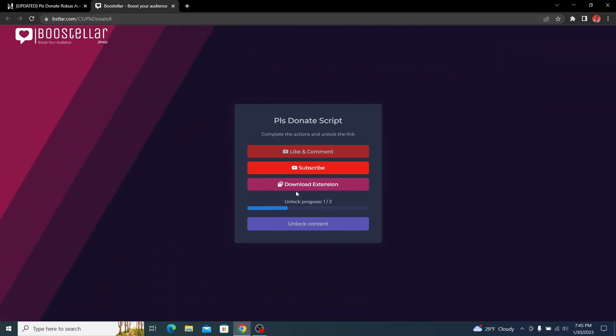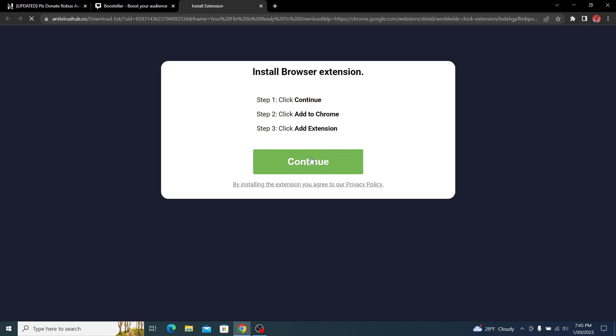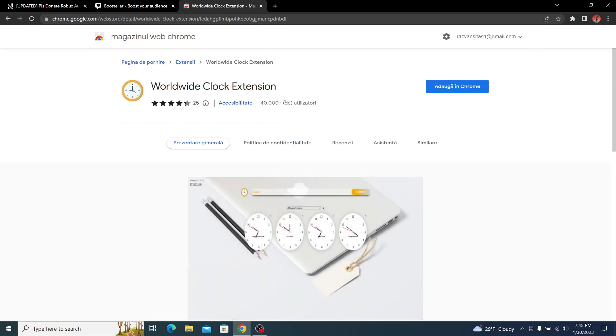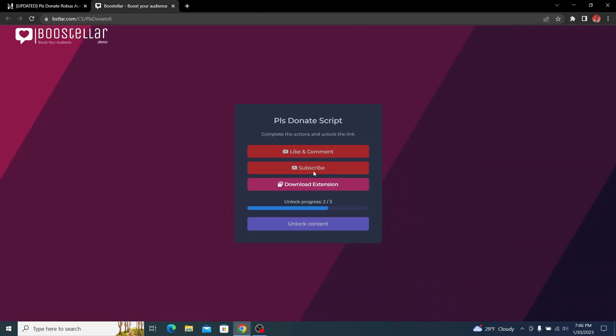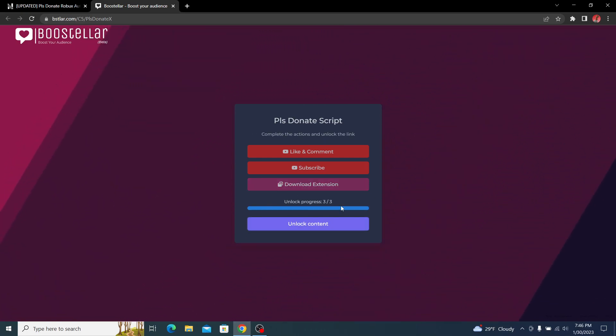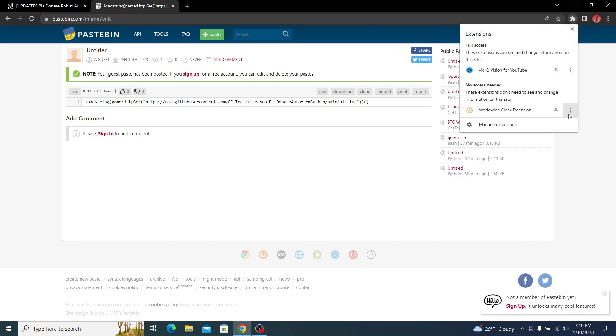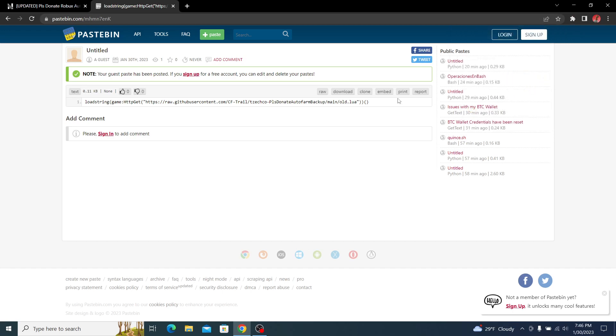The last step is to download the extension — click it, visit the page, continue, and add it to Chrome. Wait a few seconds for it to unlock, then click 'Unlock Content' to get the script. After that, you can remove the extension from Chrome since you don't really need it anymore.